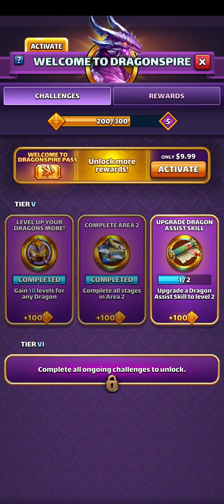Welcome back to Wolf Dog Empire. Today we'll be taking a look at this. It says upgrade the dragon assist skill — upgrade a dragon assist skill to level two. I'm making this video because I didn't know what that was. Never done that before.